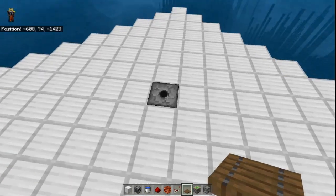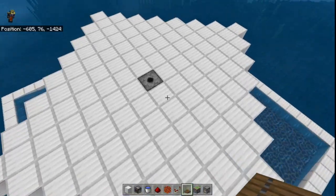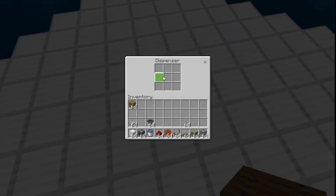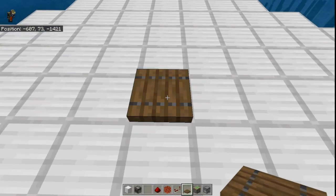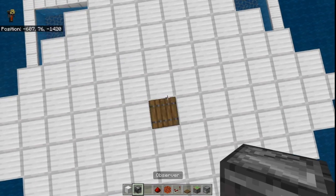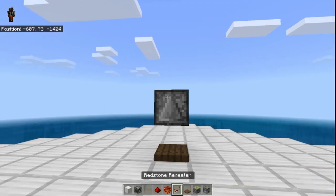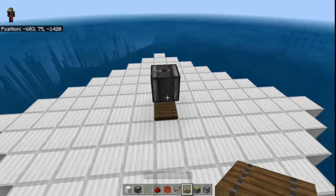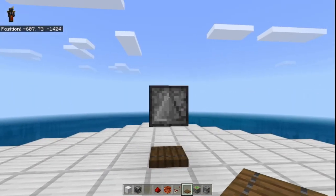After you are done making the diamond shape, just like this as you can see, tap on this dispenser and then place a water bucket inside. Then place a trapdoor on top of it, and then an observer observing that trapdoor just like this. Then make yourself a diamond shape with trapdoors above it, just like I'm going to be showing you right now.